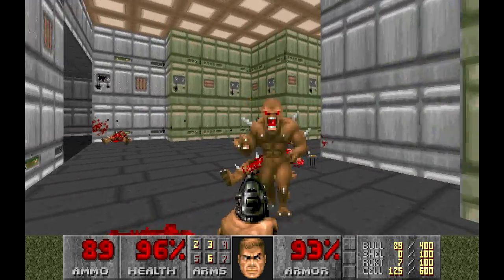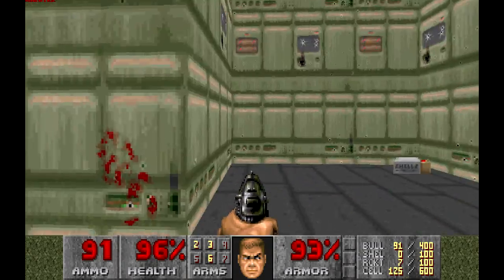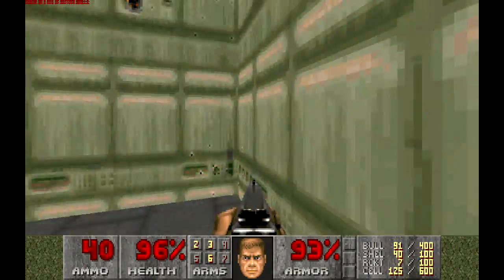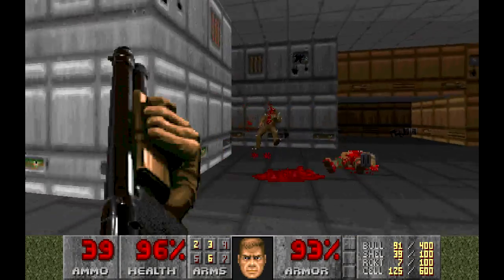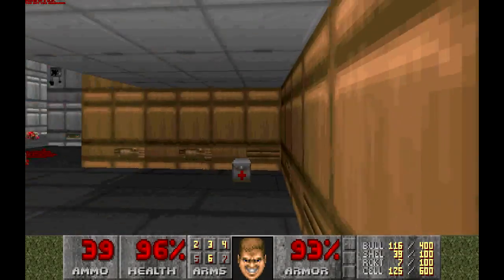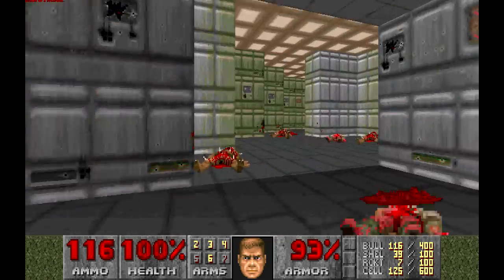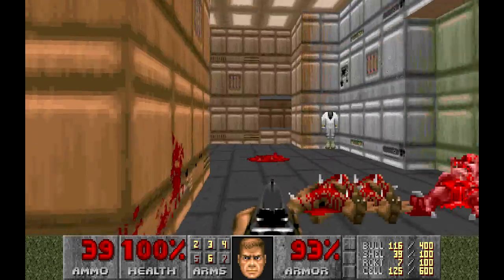There we go, in your face. So there's some shells over here, that's great — 40 shots we've now got. One for you. And a chaingun as well, that's good. So we've got a nice little array of weapons here. Let's get out of this area, doesn't seem to be too much in there.